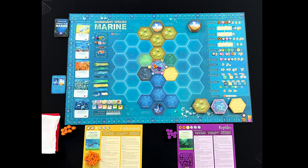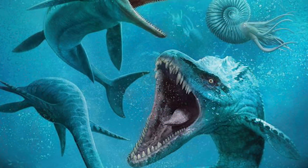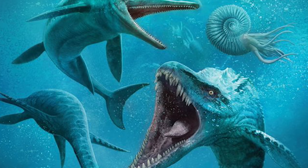In Dominant Species we are about 60 million years in the past at a very key point in the history of evolution. We're all different marine species, and what we're trying to do is make sure that our species not only survives but thrives as much as possible to make it past the very pivotal, life-changing asteroid that is heading our way. We'll be trying to ensure we have enough food, adapt to different terrains, compete for turf, and reproduce our species so that we have a lot of presence in different areas. Whoever has managed to do that the best will be the dominant species by the time the asteroid hits Earth.